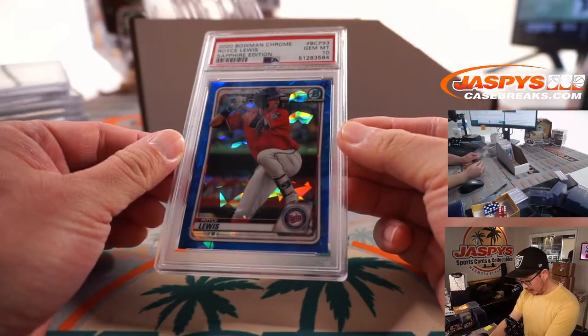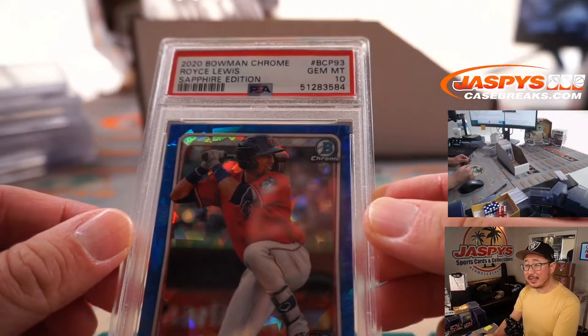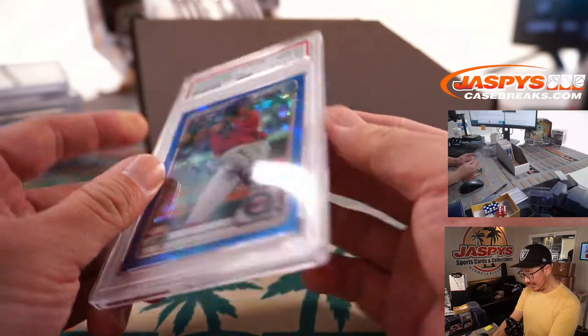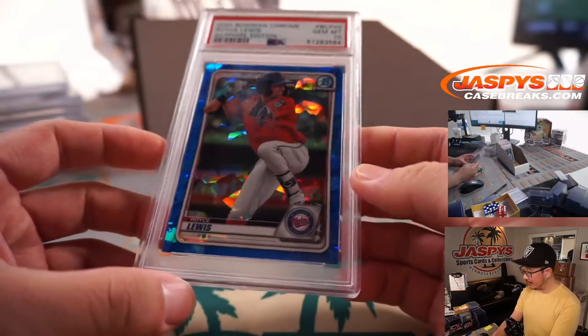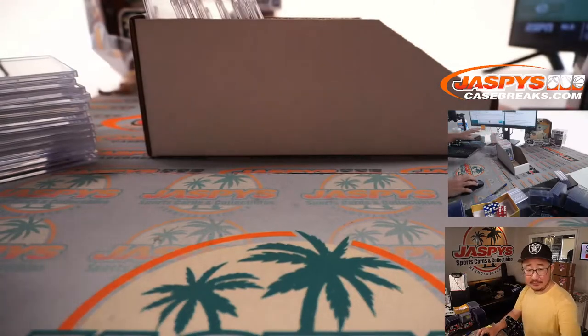Then we've got Royce Lewis, 2020 Bowman Chrome, PSA 10. Royce Lewis maybe did his ACL in the spring — poor Royce Lewis — but especially with baseball, stuff like this, kind of hang on to it. See when he emerges and when the time is right, his value could peak real nicely. Twins. Sean O, again — he's heating up, he's on fire.